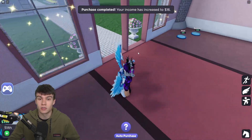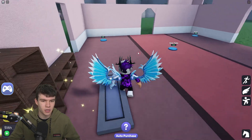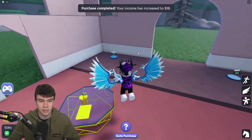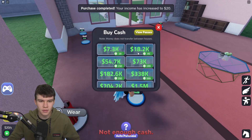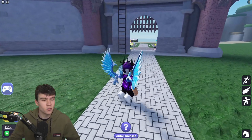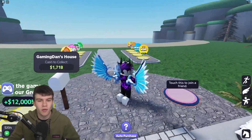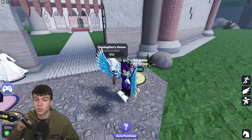So whatever you do here, do not skip around or go anywhere. We've got a bunch of stuff to buy in this interior, so we might as well just do that right now, because it's just going to help us get even more cash per second. But I think what is going to help us even more is most likely going to be some codes. So without further ado, let's just redeem all the newest codes right now.